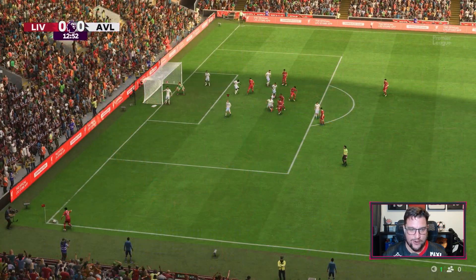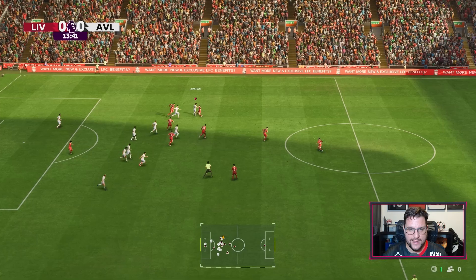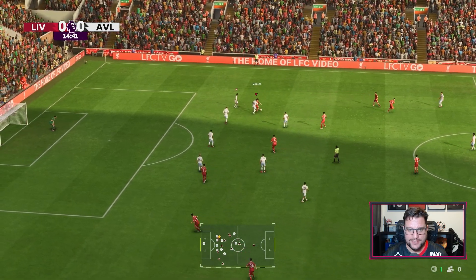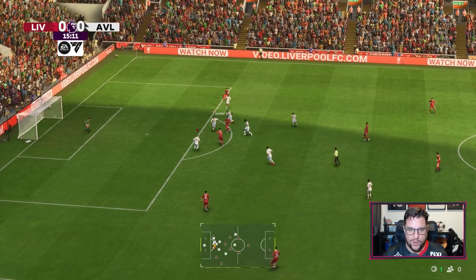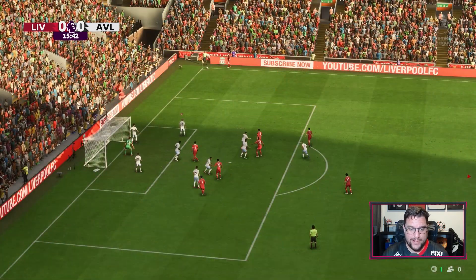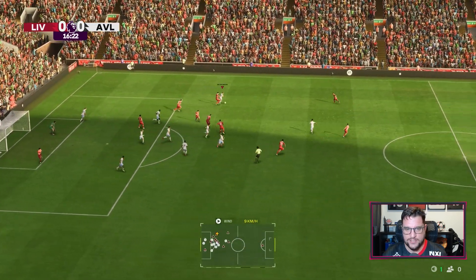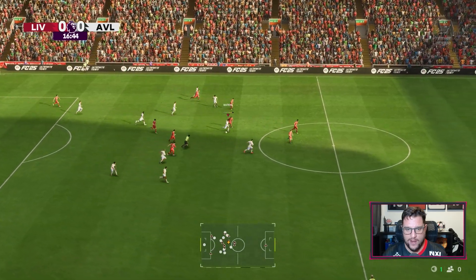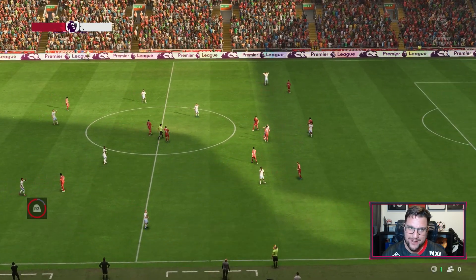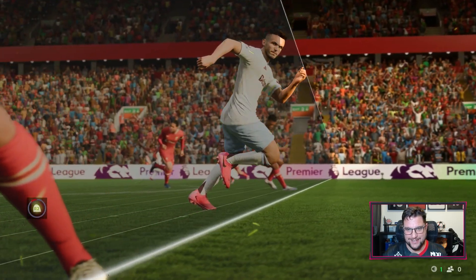Emi Martinez was equal to it and Mo Salah is just teasing us, trying to get us to make a tackle. Salah swings this one in towards Van Dijk but that's easy for Martinez and we're playing on the counter-attack. Oli Watkins has lost the ball in a very dangerous position. Gravenberch into Salah. Mo Salah looking to turn into Nunez. It's all Liverpool at the moment - sort of what I expected to be honest. Tielemans just going to bring this one away. Leon Bailey holds it up, finds the gap, but John McGinn's just offside.